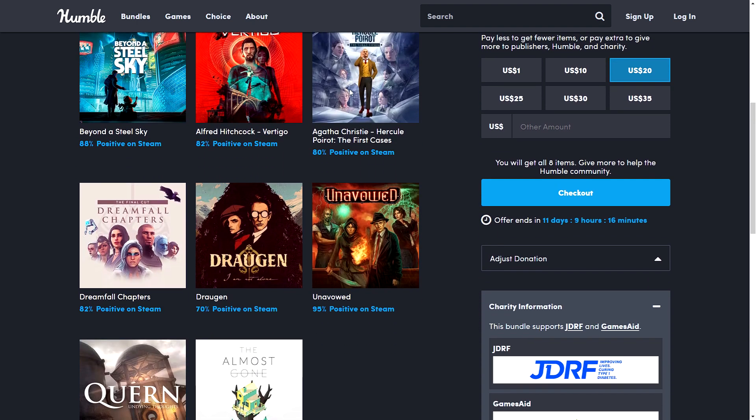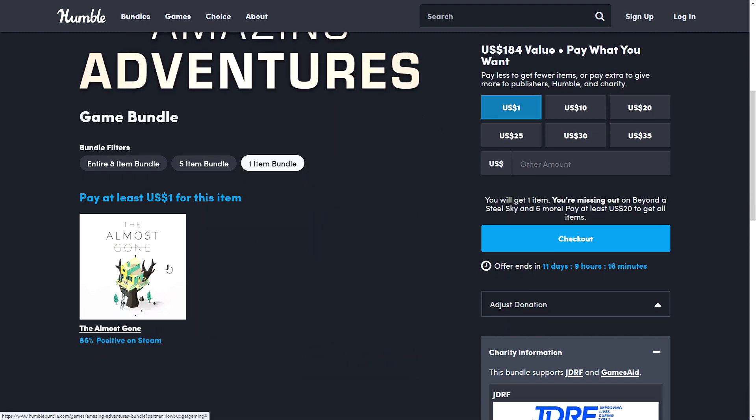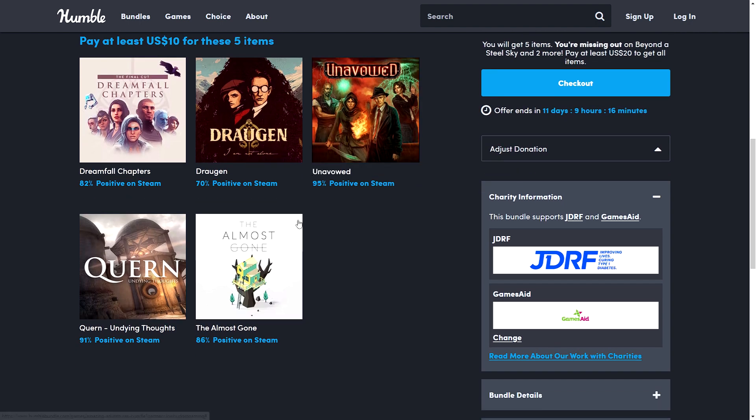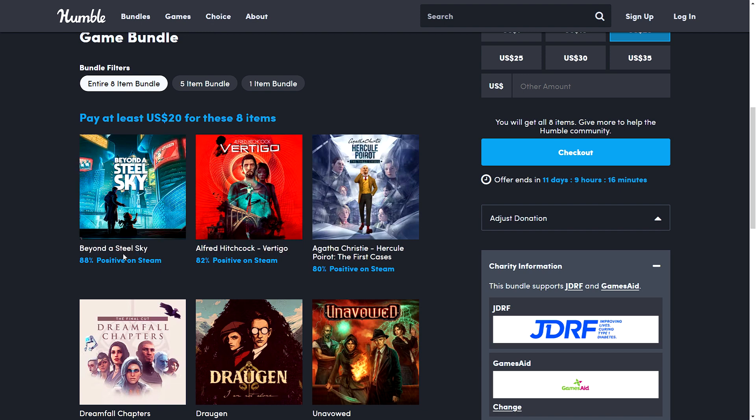These are the pay-what-you-want type of bundles. The one dollar tier gets you a game called Almost Gone. The ten dollar tier has a few more games: Dreamfall Chapters, Dragon, Unavowed, and Crone Undying Thoughts. There's also a twenty dollar top tier with some newer games — Beyond the Steel Sky, which I've played; it's a sequel to the very old game Beneath the Steel Sky. The first game is free, and this sequel is a decent, very good-looking point-and-click. We also have Alfred Hitchcock Vertigo and Agatha Christie: Hercule Poirot — The First Cases.